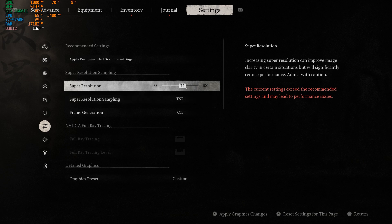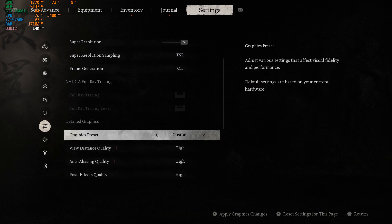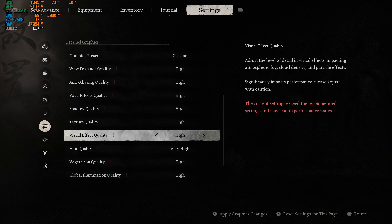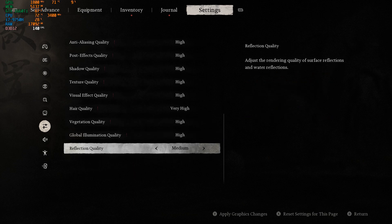Super resolution at 72 — though it has current settings, it can still handle it, you can increase it a little bit. View distance — most of these are on high. Air quality I wanted to be very high. Reflection you can leave at medium.